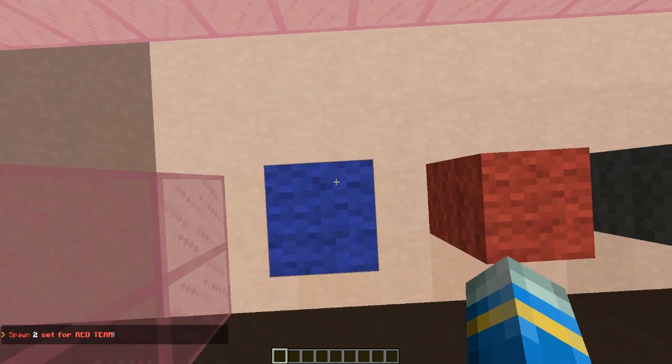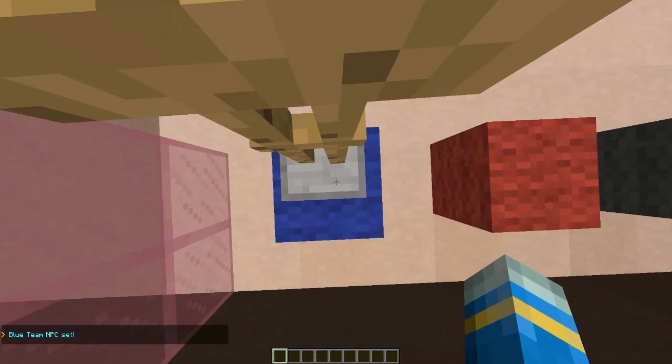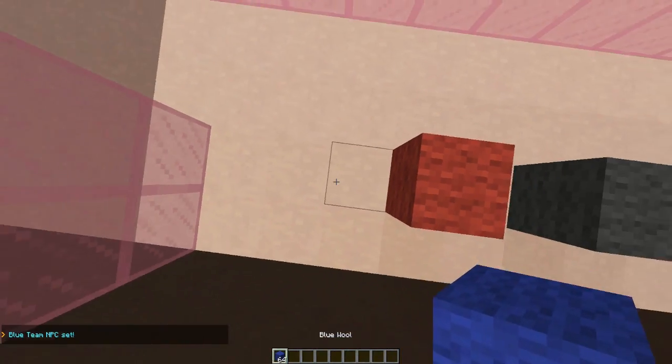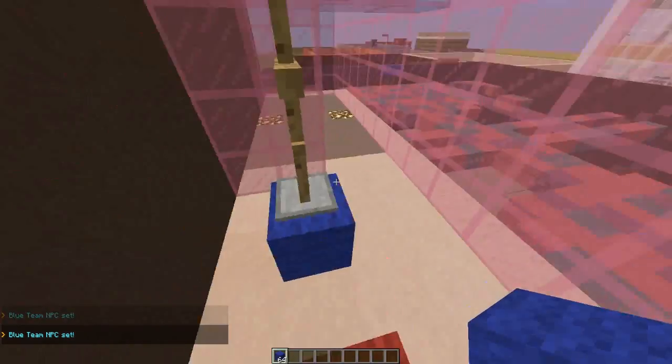Hop onto the block you want to put them on, then do sp set npc and then whatever name you want. Blue team is the first one we're going to set. You probably saw that was an armor stand, not a villager.